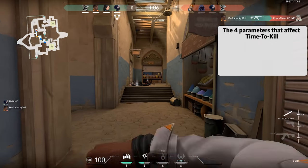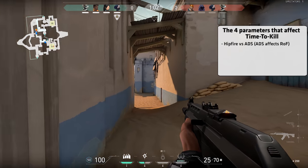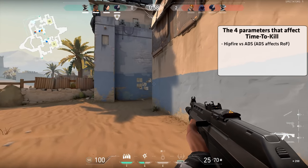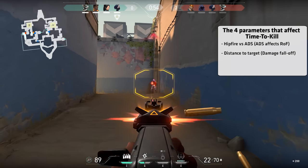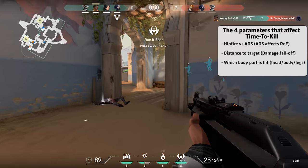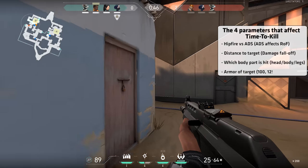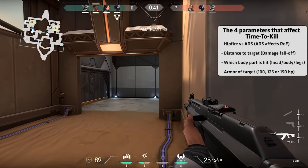In Valorant there are four main parameters that affect the time to kill: whether you hipfire or ADS, as this affects the rate of fire for most weapons; your distance to the target, as some weapons deal lower damage further away; which body part you hit — the game has three damage areas: head, body, and legs; and the armor your target is wearing, which essentially changes the amount of hit points of the enemy.